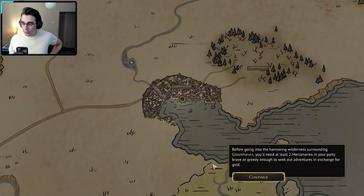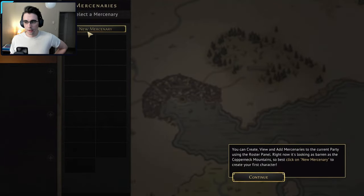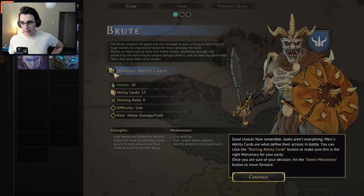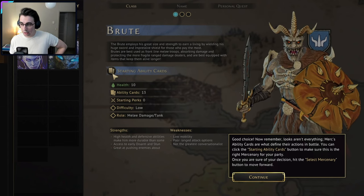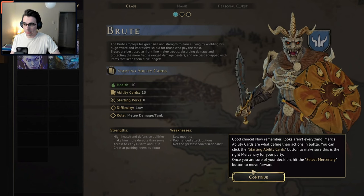Before going into the harrowing wilderness surrounding Gloomhaven, you need at least two mercenaries in your party. Click on the first character slot to open the roster panel. You can create, view, and add mercenaries to your current party using the roster panel. Right now it's as barren as the Copperneck Mountains, so best to click on 'add new mercenary' to create your first character. 'Remember, looks aren't everything — mercs' ability cards are what define their actions. You can click the starting ability cards button to make sure this is the right mercenary for your party. Once you're sure of your decision, hit the select mercenary button to move forward.'